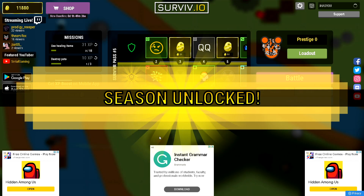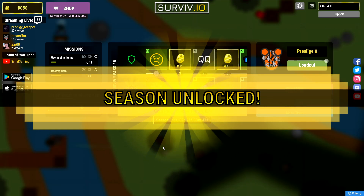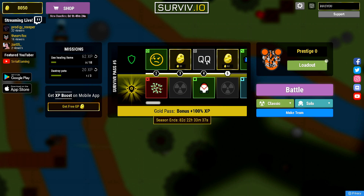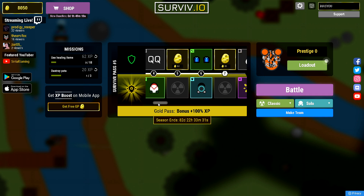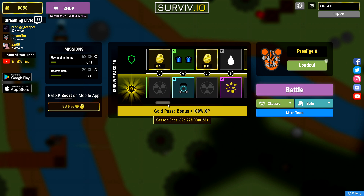Without further ado, here we go. Season unlocked! Let's check out these skins. So we have some emotes. The first skin I can see there looks pretty cool — it's giving off avatar vibes. And then we've got some festive present gloves. Ooh, this neon skin looks pretty clean.